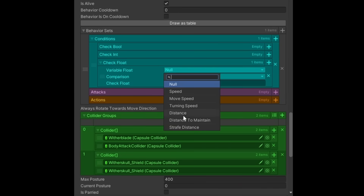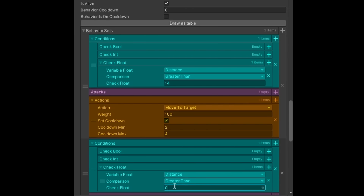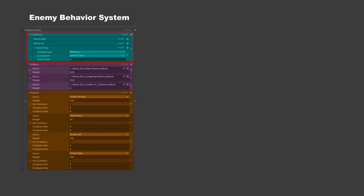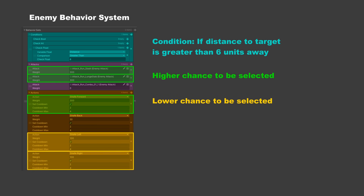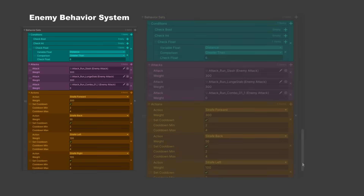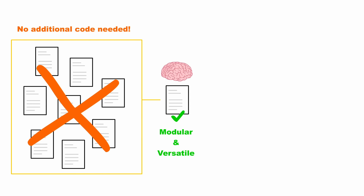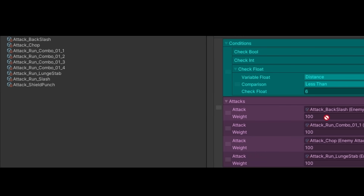Another big addition I am quite happy with is the enemy behavior system I made to create quick and clear enemy strategies. I wanted the enemy master script to work like a brain that can work on anything from a turret to a complex boss, and the behavior system allows for this. First I check the conditions required for a behavior to be used, and if these conditions are met I will then check the available attack or action. These are weighted and it will roll between them to decide which decision the enemy will use. For example, if the enemy is greater than 6 units away, the attack and move forward are 3 times more likely to be selected than the left or right strafe, and the strafe back is only half as likely. Otherwise if less than 6 units, the enemy will select one of these attacks at random. With this setup I don't have to make any additional custom logic scripts and setting up different behaviors is a very smooth process.